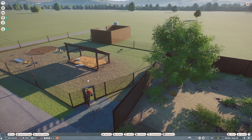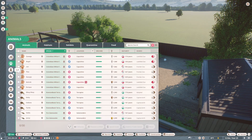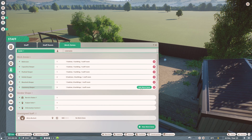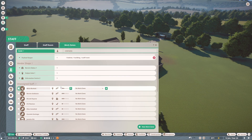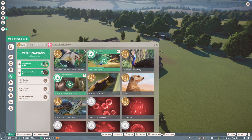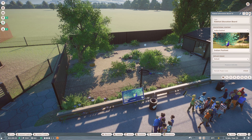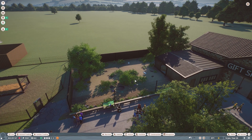Let's send the cassowaries to the trade center and move all our peafowl in here, then rename this enclosure and our work zone so we don't get confused. This doesn't have a keeper hut - let's assign this as the keeper hut for now. Meerkats don't have one either that needs one. We've also got a lot of unassigned staff - I thought maybe we should rename staff dedicated to research with an R in front of their name so we know who they are when assigning work zones.